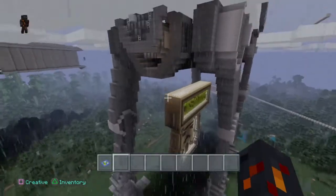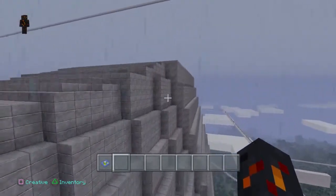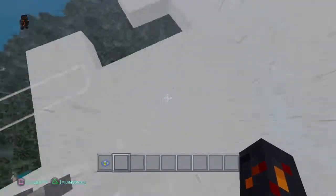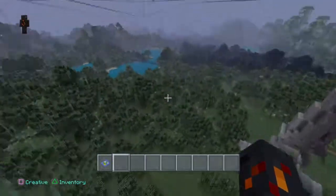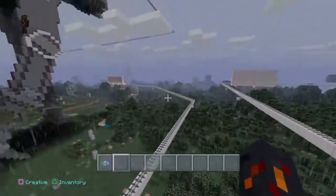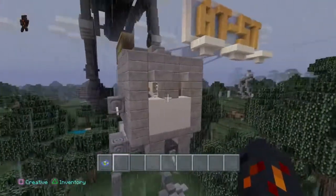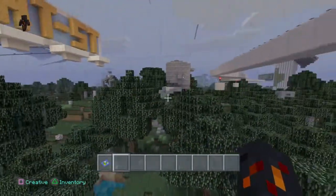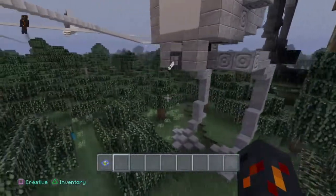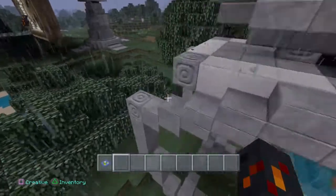Yeah, here it is. Down here, I'm pretty sure — down here, over here — is the AT-ST. These are the little things that go around, and the Ewoks are like 'EEEE' and they bash them up and stuff, with logs and everything.